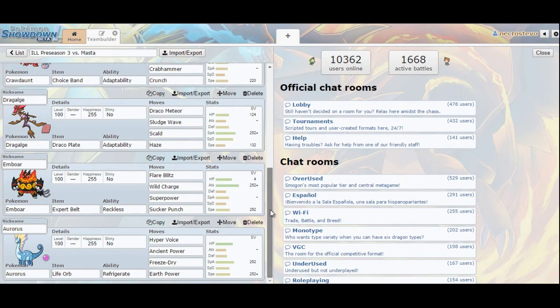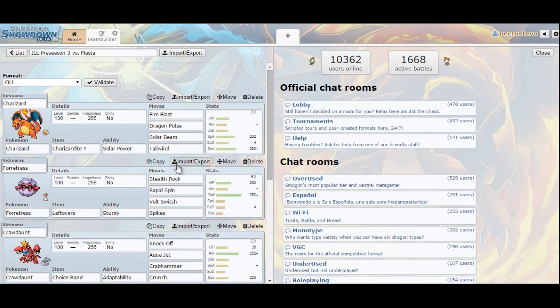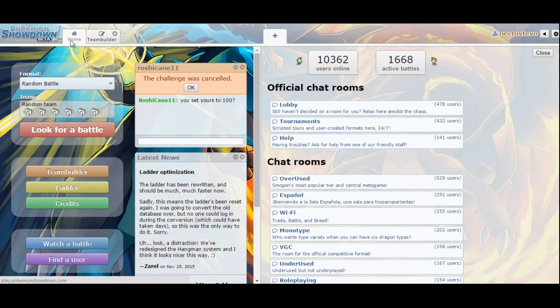Finally in the last slot, Aurorus — a Pokemon I don't have much experience with, so we're just going to test it out. Ice with Refrigerate for Hyper Voice, Ancient Power, and Freeze Dry hit the majority of his team for super effective or at least neutral. Earth Power is there just in case he brings a bulky defensive Drapion. I ran a couple of calcs but nothing too serious — we're just going to go up against him first.